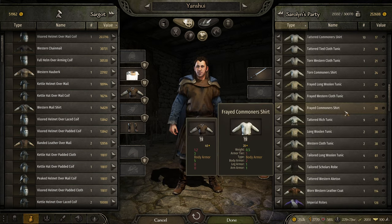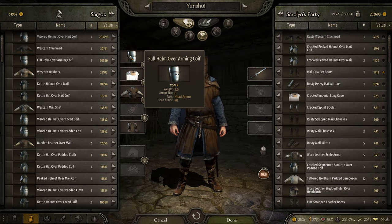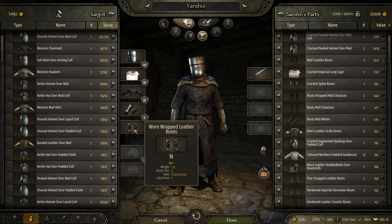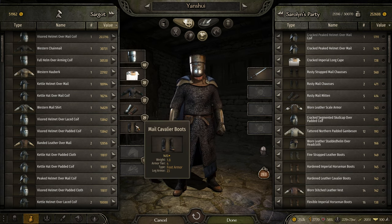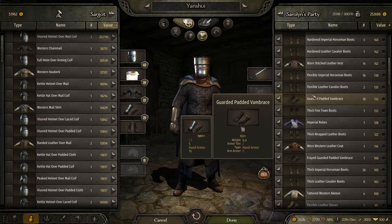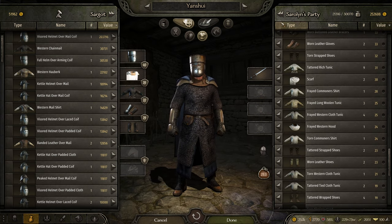He already had an imperial long cape, interesting. I'm just going through the armor I currently have on me. I have this full helm over arming coif that he can inherit. This western chainmail is actually not too bad. These rusty gauntlets are fine — better than what he had. Oh, here's cavalier boots — I did save a pair of cavalier boots. I think all the armor's good.